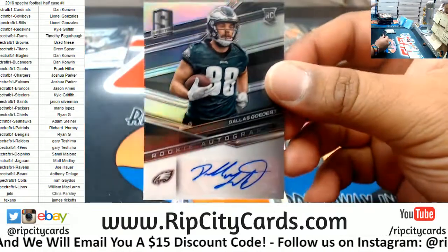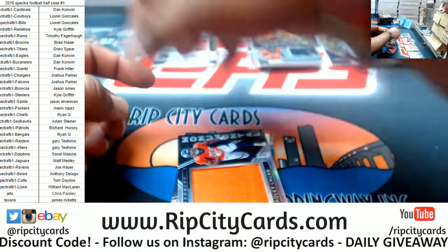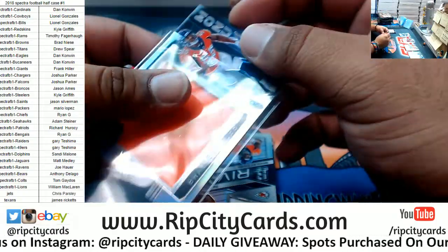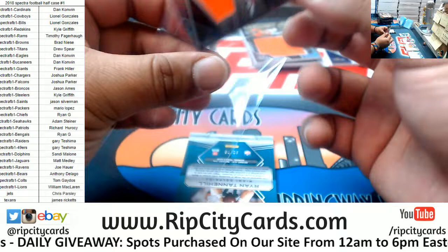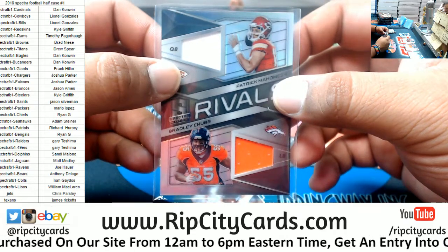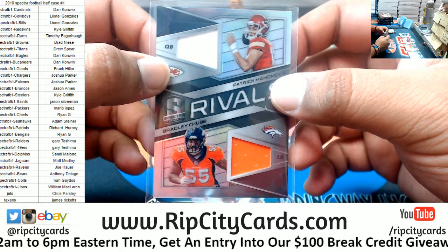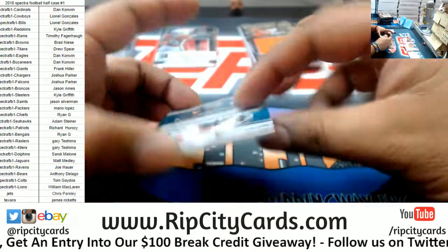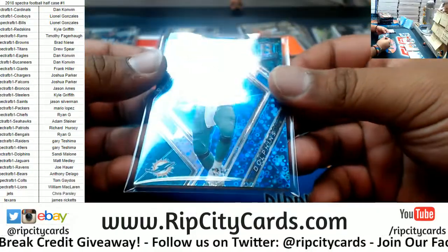For the Eagles, Dallas Goedert rookie autograph numbered to 199. A Bradley Chubb patch for the Broncos numbered to 199. A dual relic rivals card — got a Chiefs and a Broncos player. Actually wait — Chiefs Ryan and Bengals? Hold up — same dude? Actually no, it's Broncos Broncos — different orange — got a random that. Ryan Tannehill to 75 Dolphins. I thought it was bent but that's just the design, that is funky.